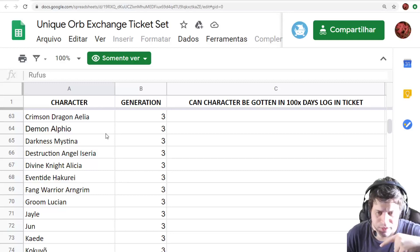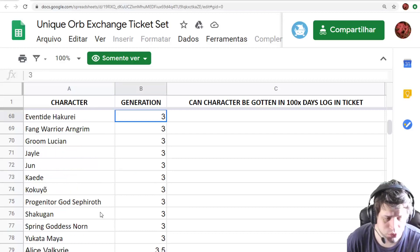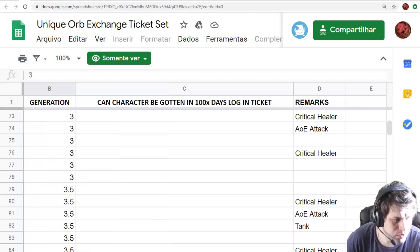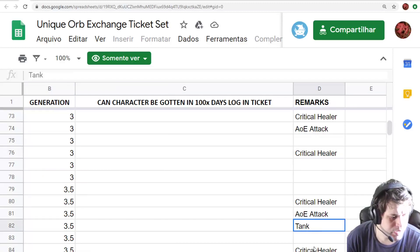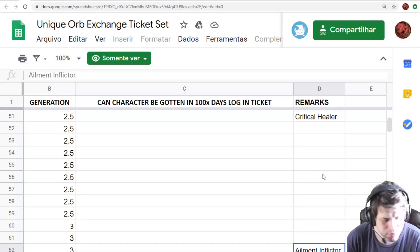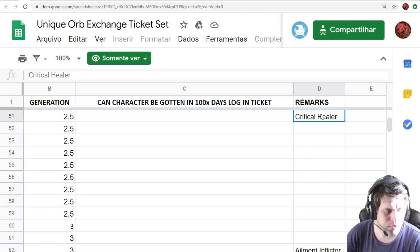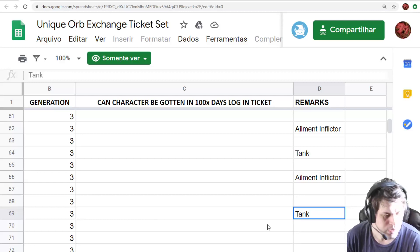I will link the original Reddit link in the description so you can get more information and make it easier to choose. The list also shows the role of the character in your squad — Critical Healer, AoE attacker, Tank. Some roles need the orb more than others: an Element Inflictor doesn't really need a Unique Orb unless you want more damage, but a Critical Healer often needs their orb because the healing mechanic is attached to it. Tanks are mostly the ones that also need their Unique Orbs to draw enemy attacks or become even tankier.